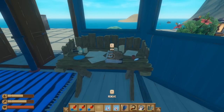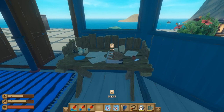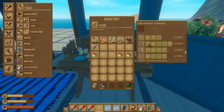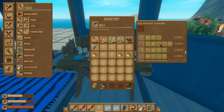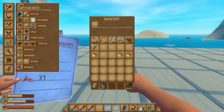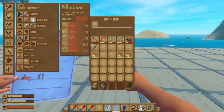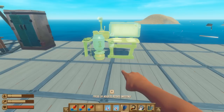Upon loading into Raft for chapter three, I noticed immediately that I had access to the juicer. You pick up the blueprint from one of the previous islands. I had to go to my workbench and learn it. The resources needed to research it are: wood, plastic, a bowl, fine goo, and a circuit board. Once you've done that, you can go ahead and craft the juicer.